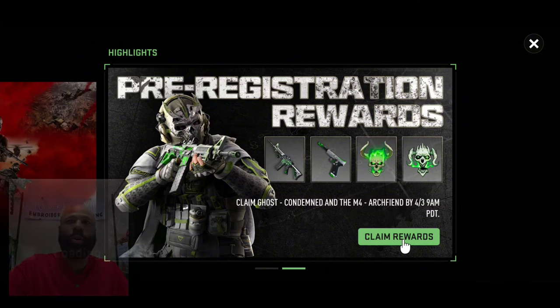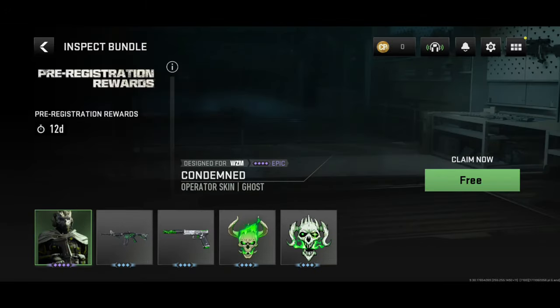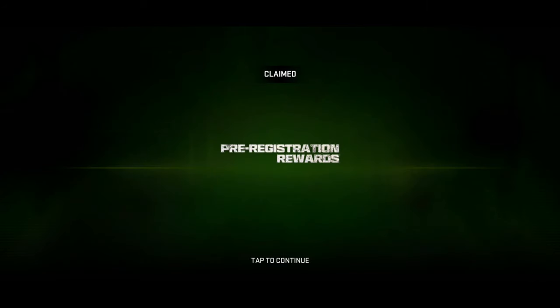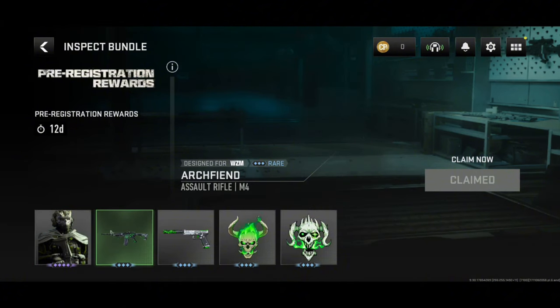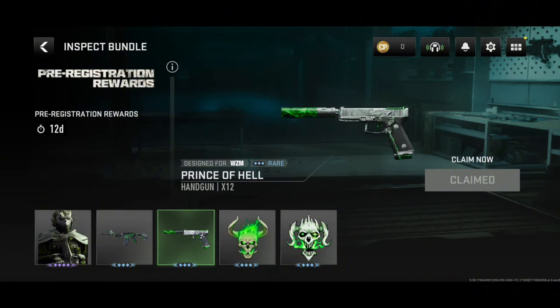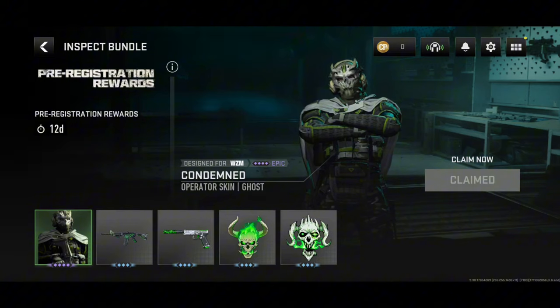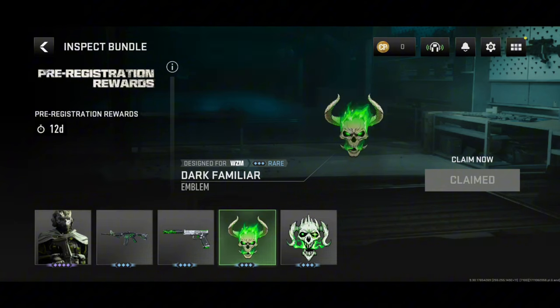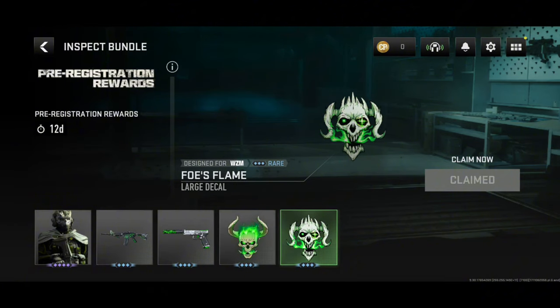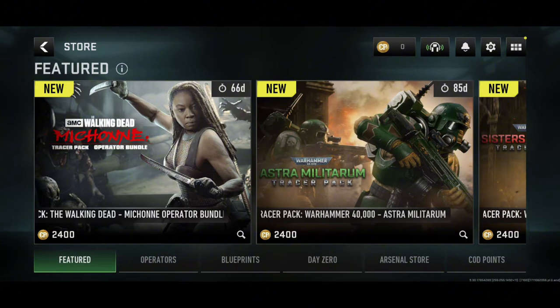Let's see what we got going. We're going to go ahead and claim some rewards — I still got to use my hand to tap all this stuff. Claimed everything, pre-registration rewards, all right cool. So I got something since I had been registered. We got a condemned skin, a rifle, a handgun, an emblem, and a decal. Looks like everything is all claimed. Let's inspect the bundle.